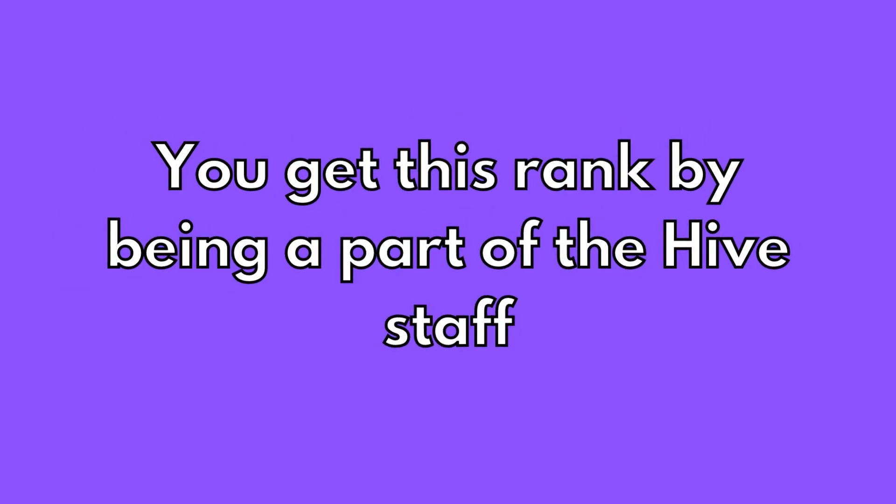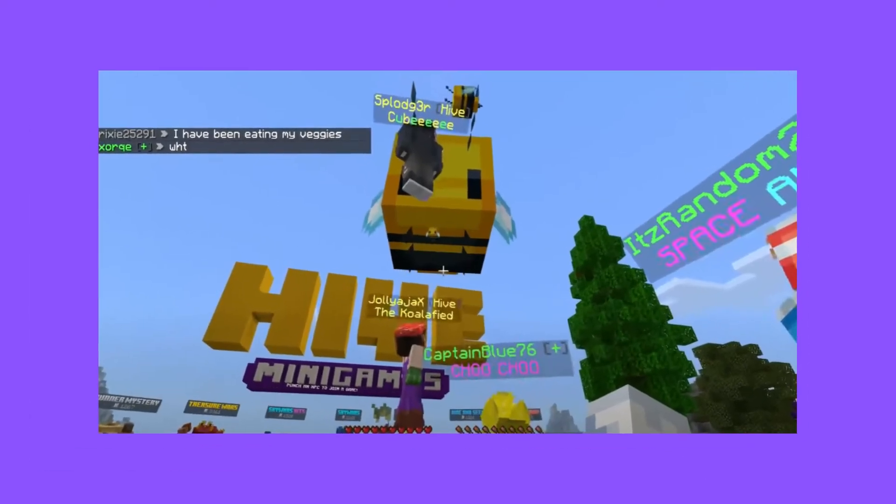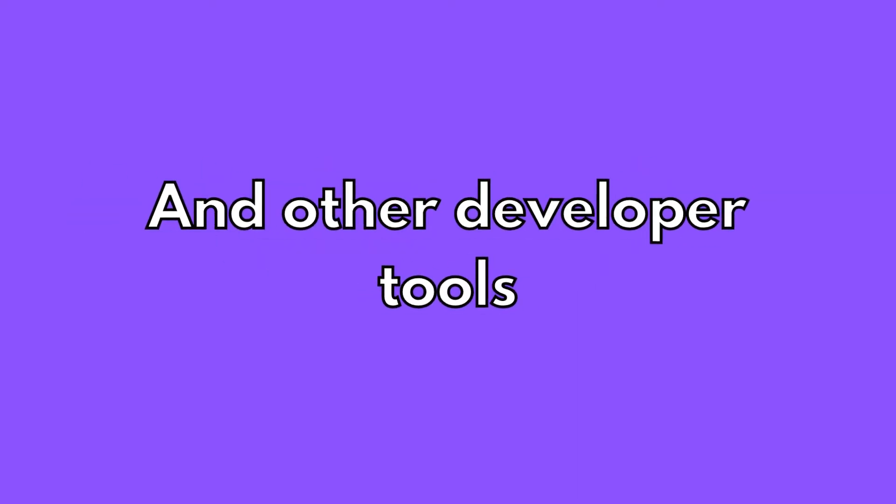Number three: Hive rank. You get this rank by being a part of the Hive staff. We don't know all the perks for it, but we know that they can fly, spawn big versions of mobs, and have a cool yellow name along with other developer tools.